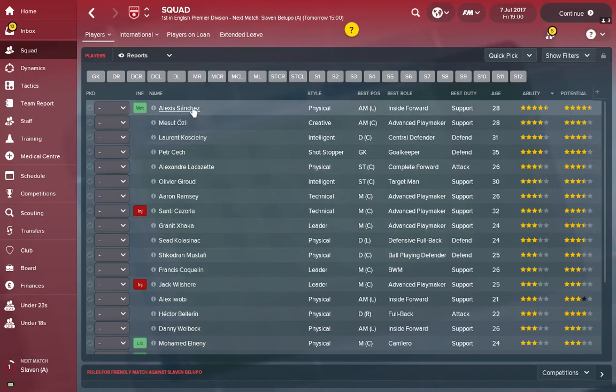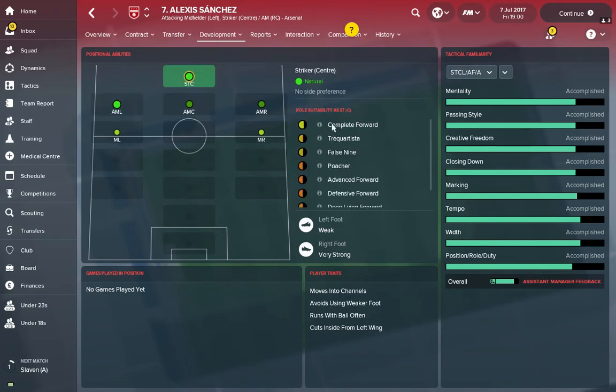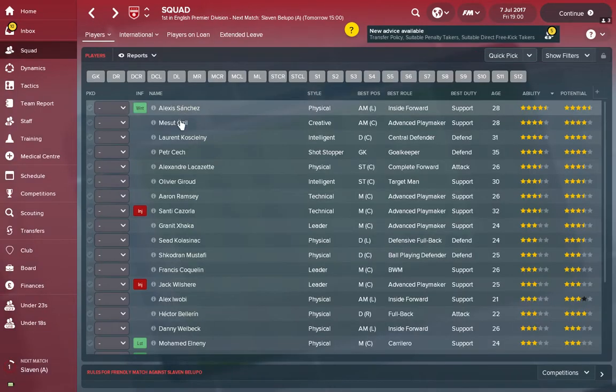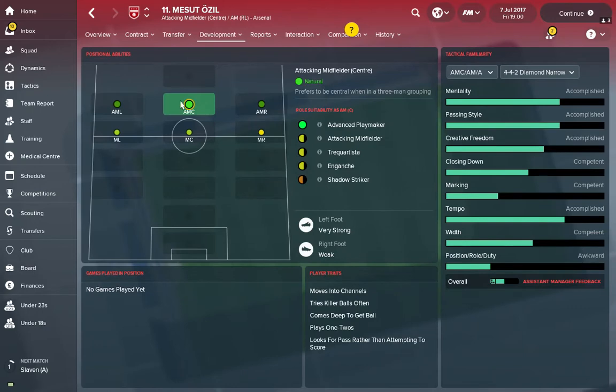I click on Sanchez first and find out his best position by clicking the position tab. He's obviously an attacking midfielder or a striker, but clicking both we can see he's most natural as an inside forward on the left wing, while striking is a little less comfortable. The first thing would be to put Alexis Sanchez in the attacking midfield left position. Ozil is most natural as an advanced playmaker in attacking center mid — that's an easy fit.